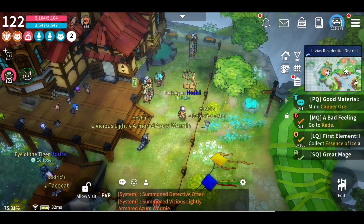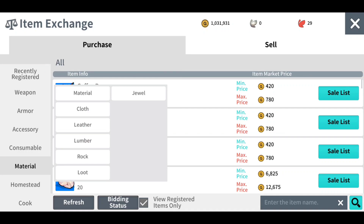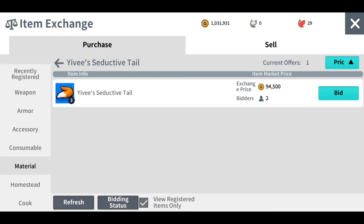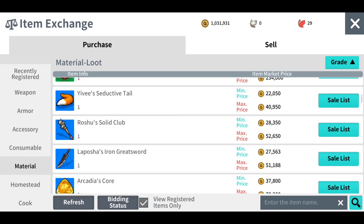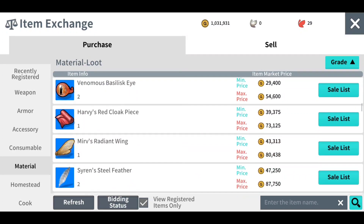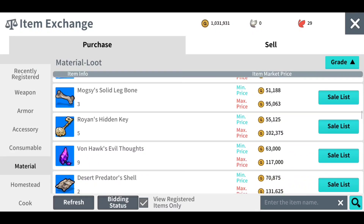I will show you the reason why you want to do that in a minute. What you're also going to need is loot, which you can either farm or buy off the market. You could bid on a bunch of Yivy's Tails for $94k. Another example would be Roshu's Club, Lufisha's Iron Sword, or anything worth around less than $50k or even less than $100k can be considered.